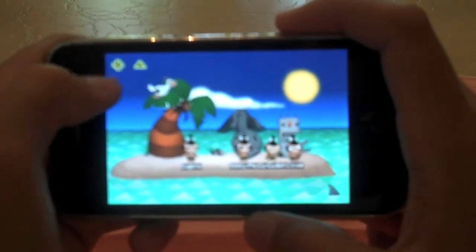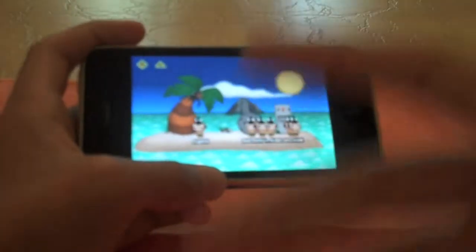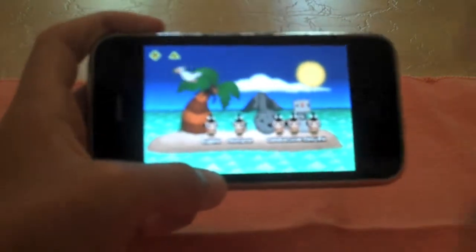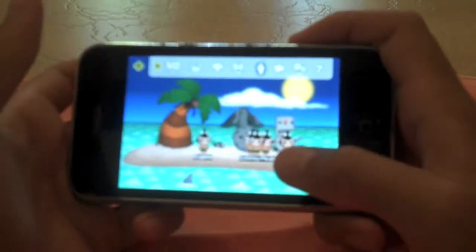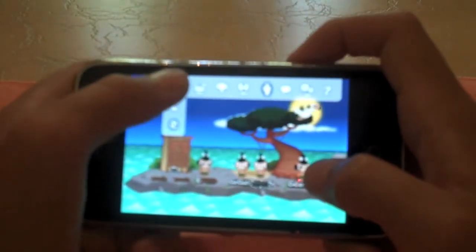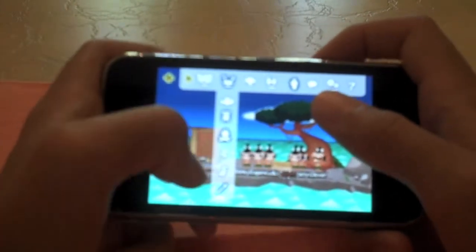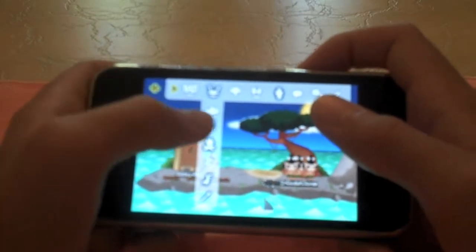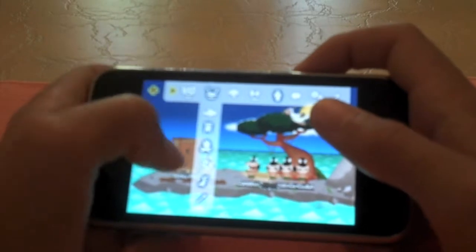To add more pygmies you just press the plus button. I can't cover everything because it would be over a 10-minute video — there's so much stuff — so I'm just going to cover the basics. Up here the arrow shows you all your options; you have two different islands, and personally I like this one. Then you have all these different things: dinosaur eggs, fire, outhouse, fishing, and that kind of stuff.